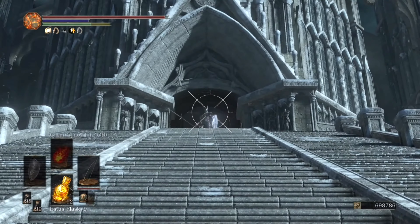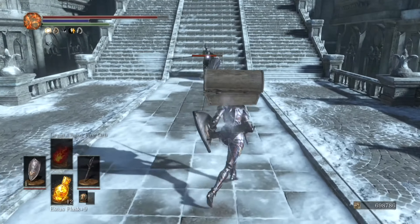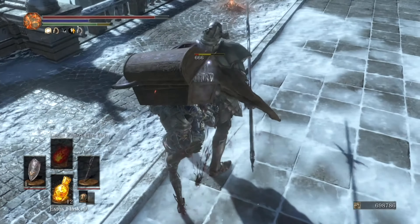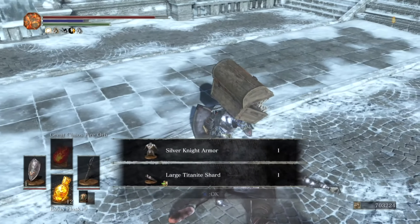Finally, the ring that seems to make us vanish into thin air: the Carthus Milk Ring, which gives us plus three to dexterity and obscures us while rolling. This item can be found within the Catacombs of Carthus after the first encounter with the rolling skeletal ball — if you continue to follow the path it will be on the right side, tucked away behind the bases.